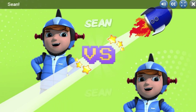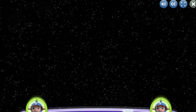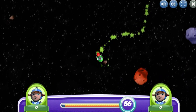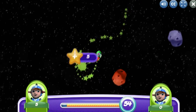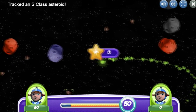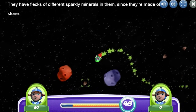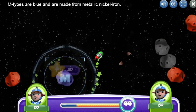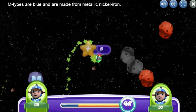Sean versus Sean! Let's go! Your spaceship will follow your cursor! Good for you! Track an S-Class Asteroid! They have flecks of different sparkly minerals in them, since they're made of stone! M-types are blue! And they're made from metallic nickel iron!